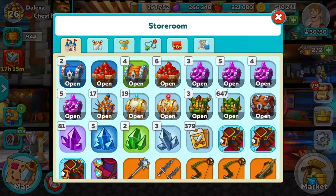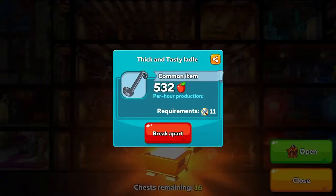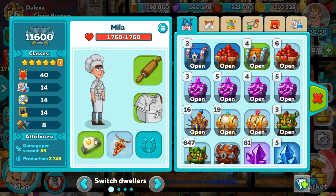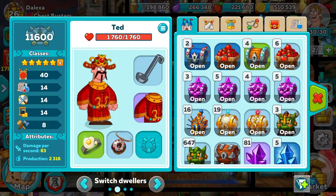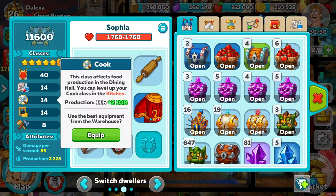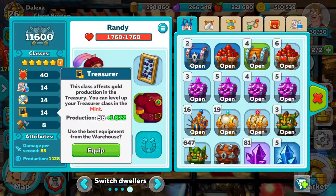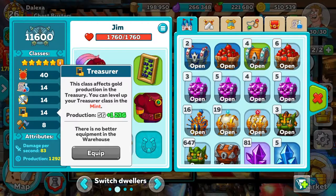I'll open one up and show you. Level 11 for my kitchen staff — that's not bad. But here's another trick: go to your kitchen, click on the icon that represents them, and hit the gray equip button. If there was anything better, it would put it right on them. So he gets to use the new ladle! It doesn't hurt to zip through a few times a week and check on them — make sure they're using the best equipment, because this will raise the amount of resources that you're getting.